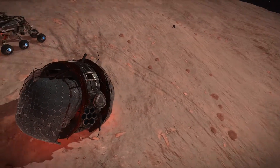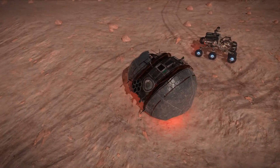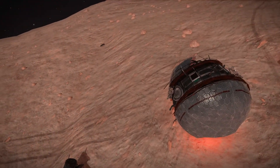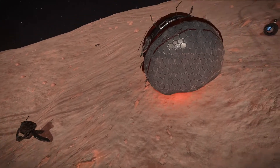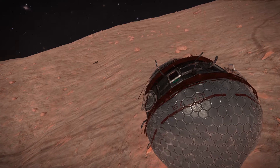It is something that is probably important because there was a sentry skimmer hovering around it, and that wouldn't happen if it was just a random crashed thing. So I'm really curious to see what this is.